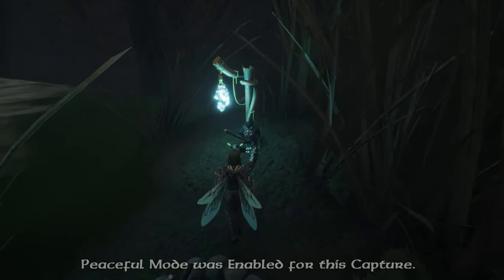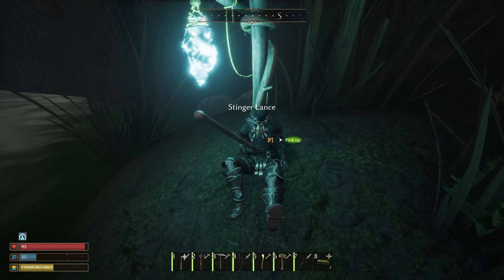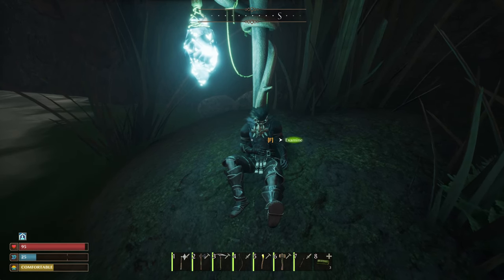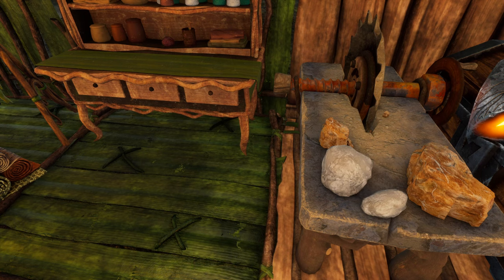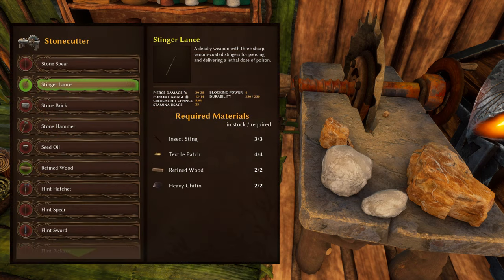A lance is piercing through the body — take it out and you'll not only get this very powerful Stinger Lance, but also learn the recipe to craft it. The lance can be crafted at the stone cutter and requires three insect stings, four textile patches, two refined wood, and two heavy chitin.